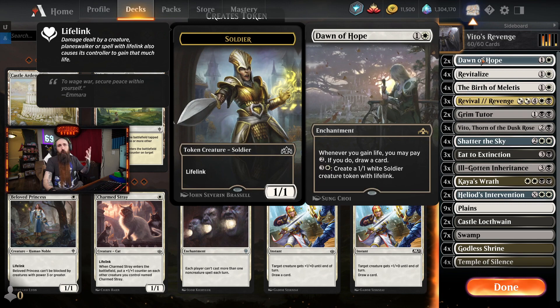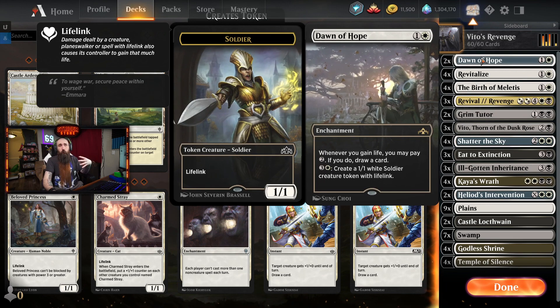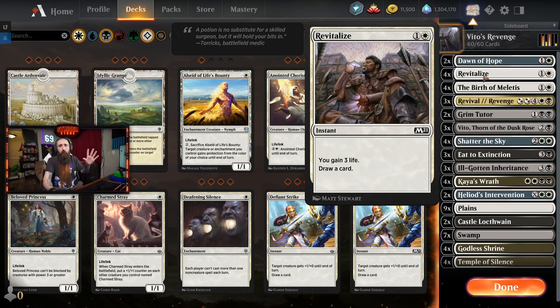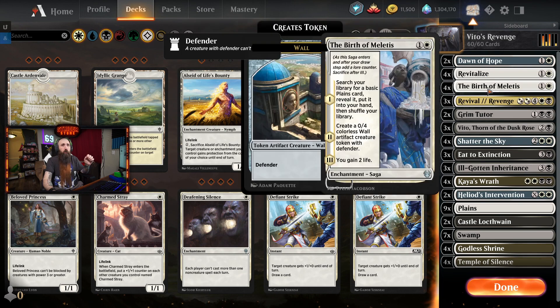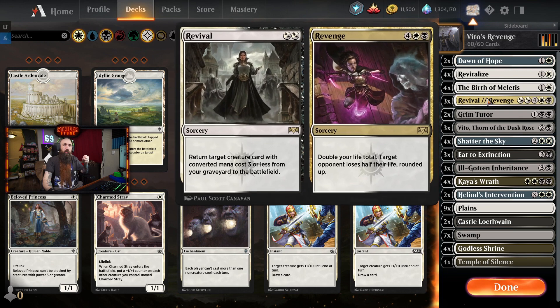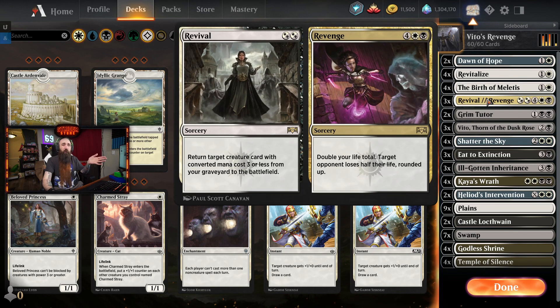We have Dawn of Hope - just for card draw and token generation. Revitalize - amazing, 3 mana draw a card. Birth of Miletus - early blocker, thin out your deck, get up planes, gain a little bit of life just in case. The Revival - part of Revival Revenge - allows us to get a Vito from our graveyard and put it on the battlefield if it's dead.